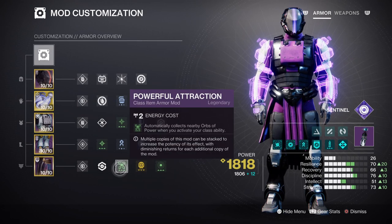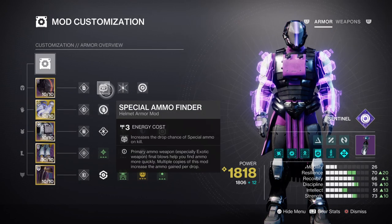Having Void Siphon, Firepower, and Powerful Friends will make getting Charged with Light a lot more easy in the long run. But most importantly, I would highly recommend you add on the Special Ammo Finder and Scavenger mods to help with your secondary weapon usage, as you will be running out of ammo quite a bit.